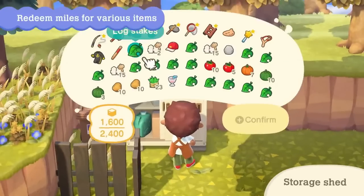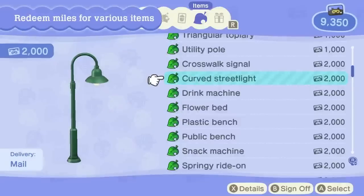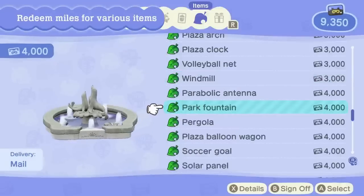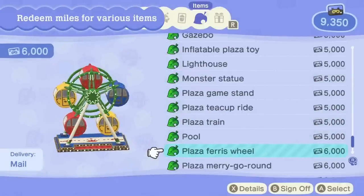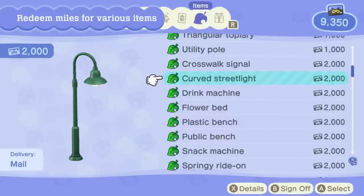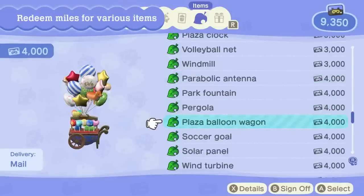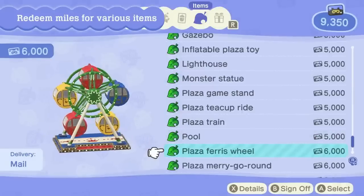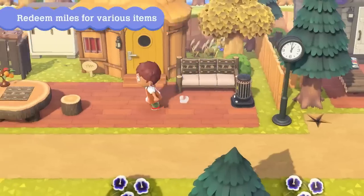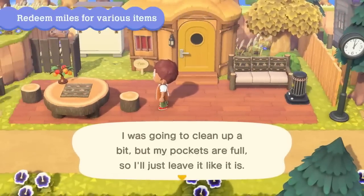We are getting a lot more Nook Mile reward furniture pieces, which is amazing since previously we had barely any reason to collect Nook Miles due to the lack of items. The items include furniture such as gazebos, inflatable toys and even items named Plaza Game Stand and Plaza Teacup Ride. I'm wondering if these items will be placeable on our plazas — it would be so much fun to actually be able to decorate outside our resident services with these items, and it's so great to just have more of a reason to collect Nook Miles again.